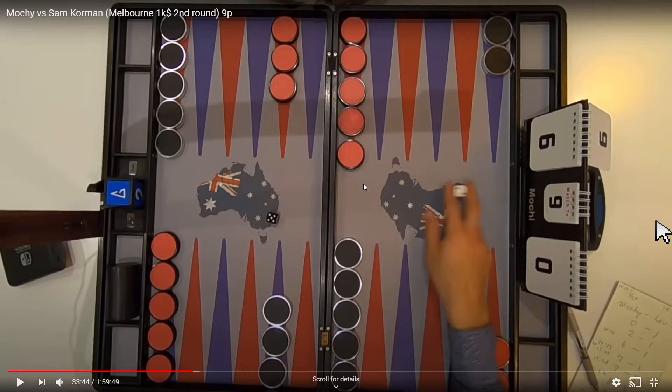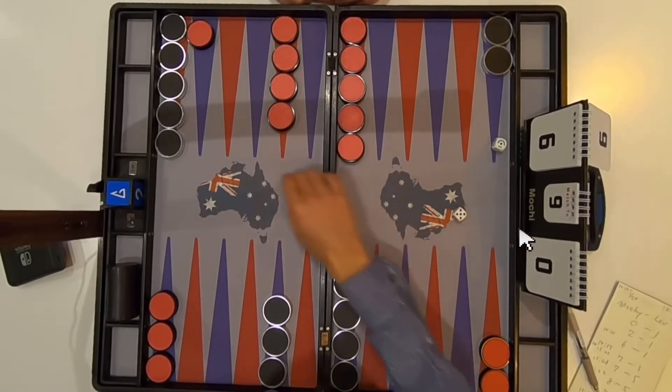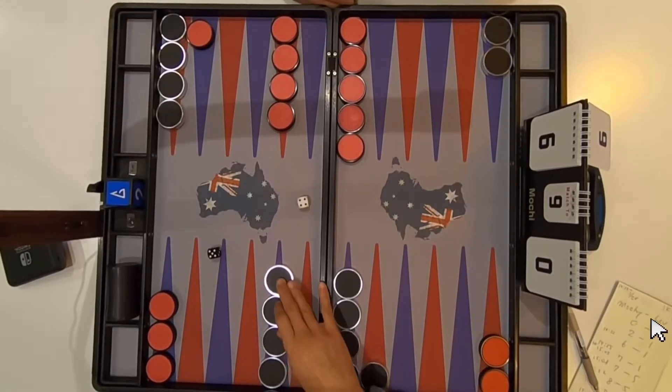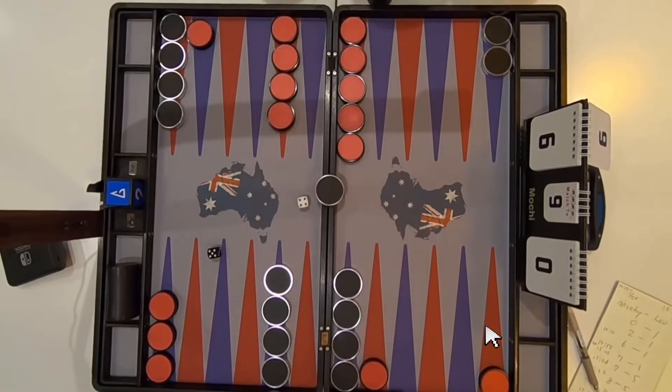Just like before, each player rolls a single die. Sam rolls a five, Mochi rolls a two, so Sam gets the first move. He's advancing his units forward. Mochi unfortunately did an illegal roll because one of the dice landed on something. But Mochi rolled a five and a one and is now moving up, advancing his pieces. Sam rolls a four and a five, capturing Mochi's pieces and potentially moving this piece forward five spaces.